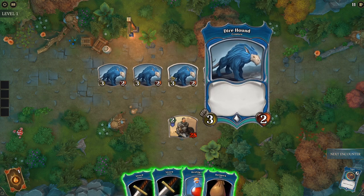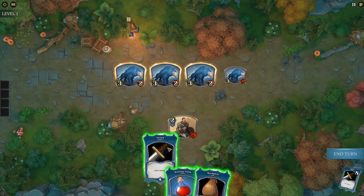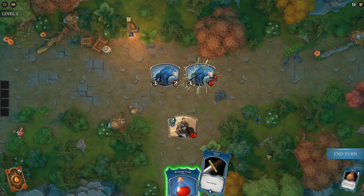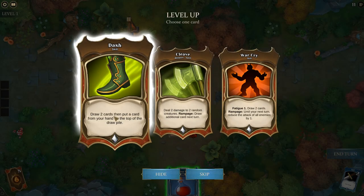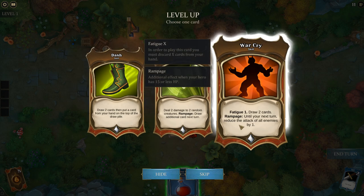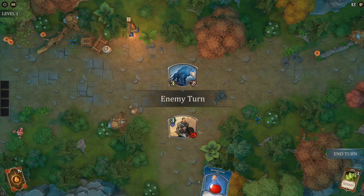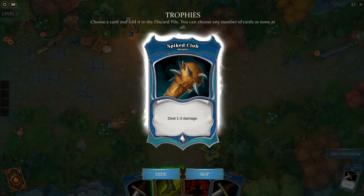No loot, so we move to the next encounter — Dire Hounds. There are actually a lot of them, which is not ideal because they hit pretty hard. Let me try to grab another weapon. We can level up too. Options are: Dash — draw 2 cards then put a card from your hand on top of the draw pile; Cleave — deal 2 damage to 2 random creatures; or Warcry — Fatigue and draw 2 cards. I'll go with Cleave. Two damage to two random creatures is not bad at all, and if we have less than 15 HP it gives an extra bonus.